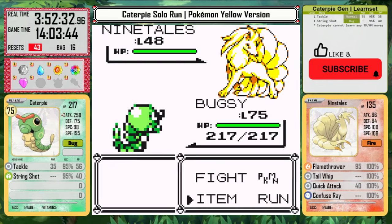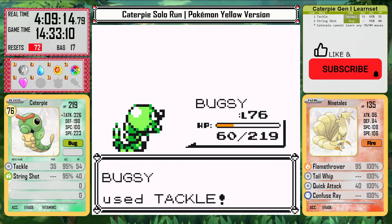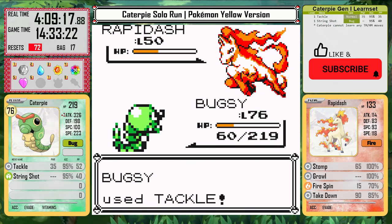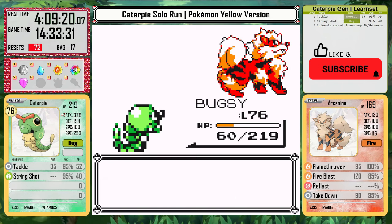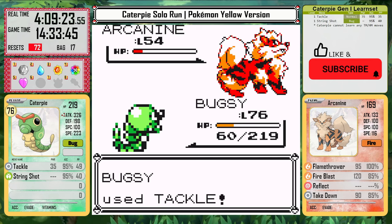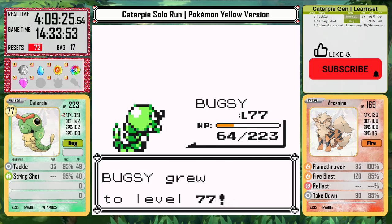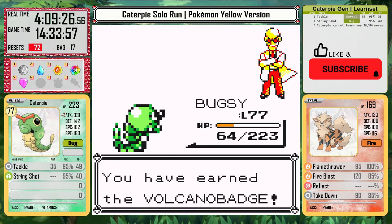It takes me 38 resets until I'm able to get the setup. I knock out Ninetales and Rapidash pretty easily, and get to Arcanine with only 60 HP left. It misses Fire Blast. I hit it again and it sets up Reflect instead of attacking, but it has very low health, so Caterpie tackles one more time and I can finally take it down and beat Blaine.